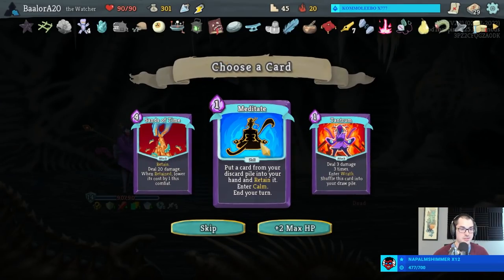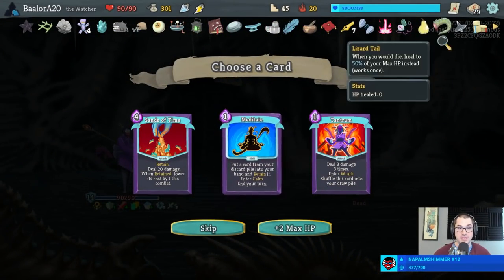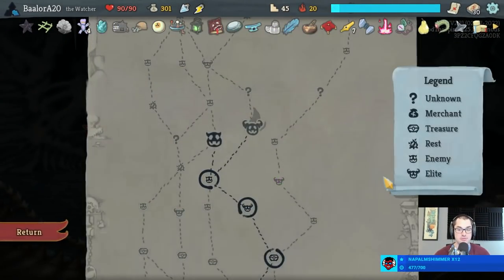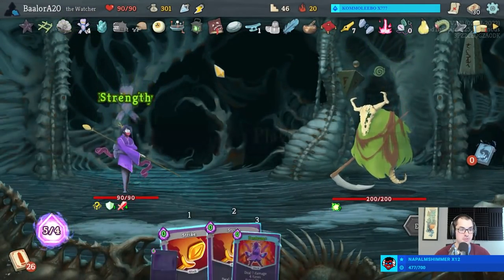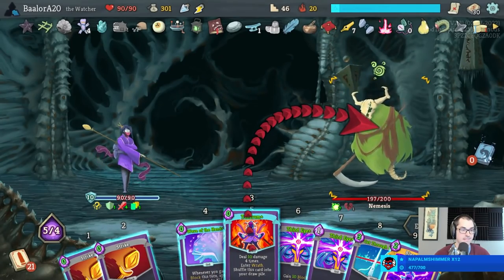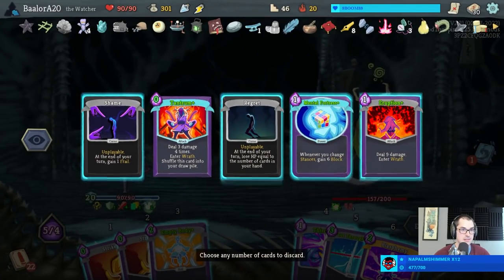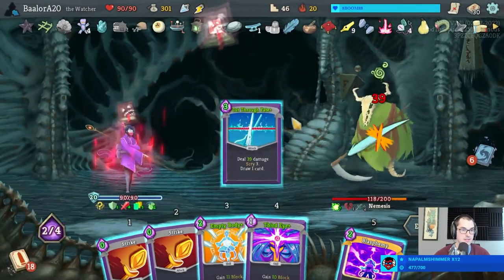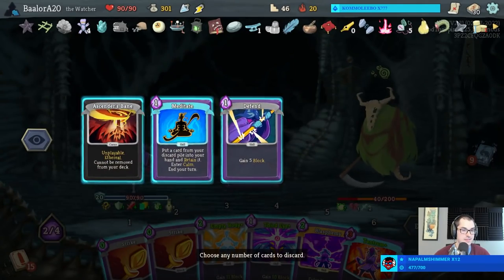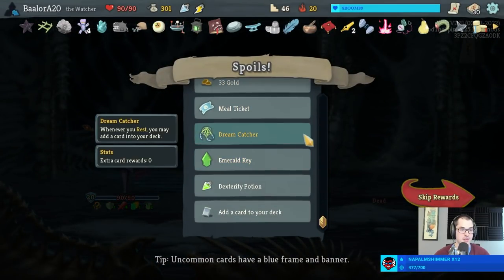Why don't you kill Nemesis on turn two? Oh - Meditate! Meditate gets cards back from the discard pile at their current cost, so we can Meditate a zero-cost or two-cost Ragnarok and reap full advantage there. Beautiful - will Nemesis make it to turn two? Maybe. Results unclear. Looking like probably not. The scroll bar - my god!